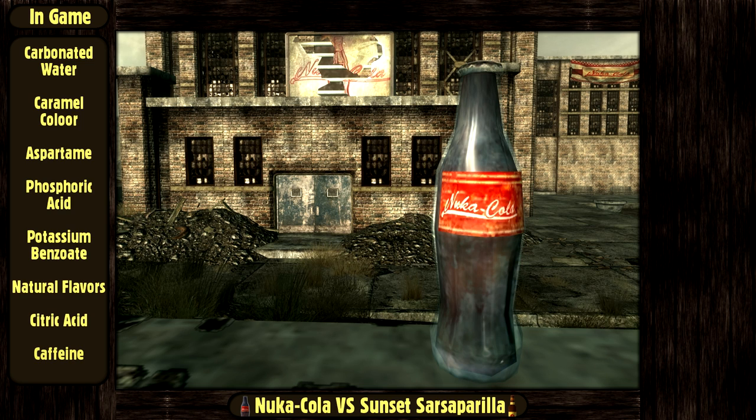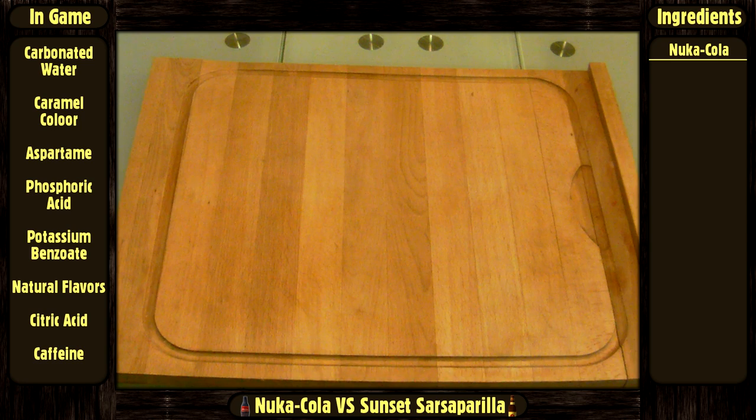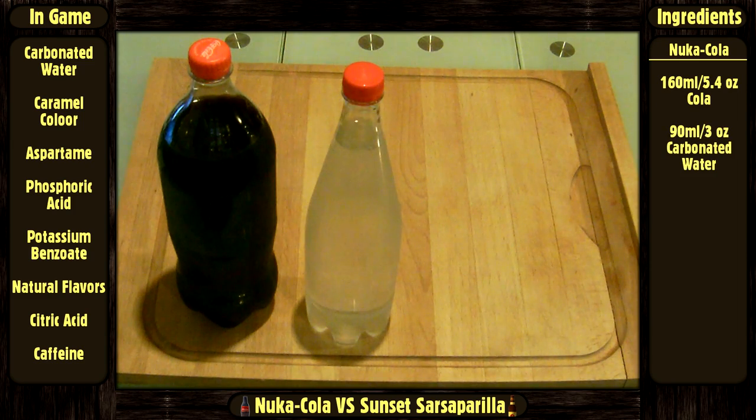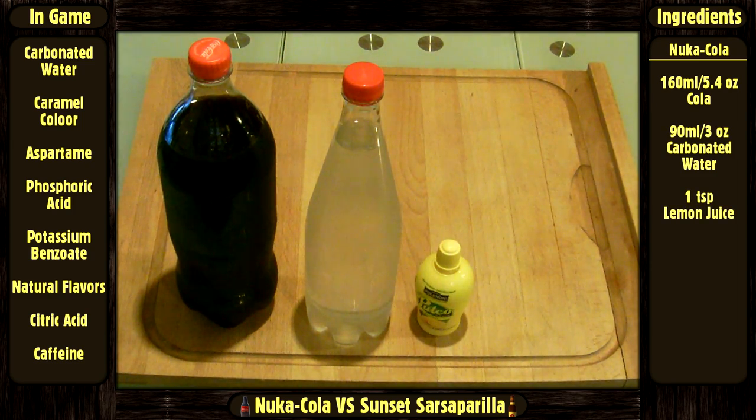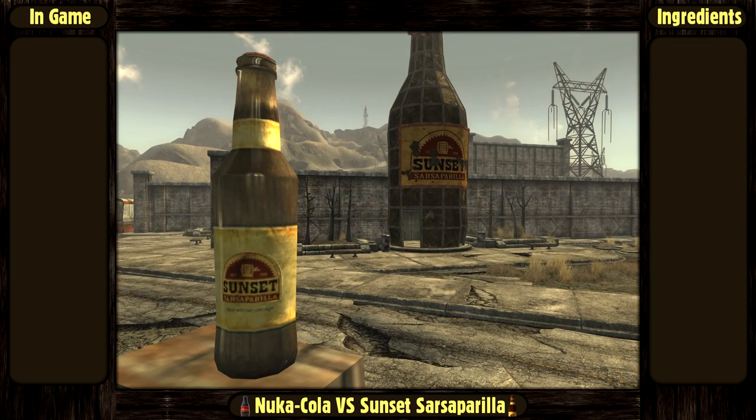For a regular bottle of 250 ml or 8.45 oz, the things we will need are: 160 ml or 5.4 oz of cola, 90 ml or 3 oz of carbonated water, 1 teaspoon of lemon juice, and half a teaspoon of vanilla extract.